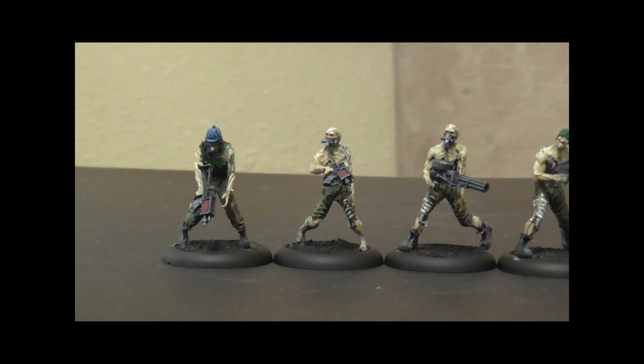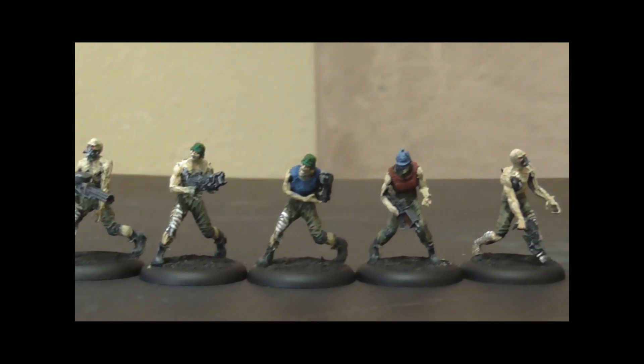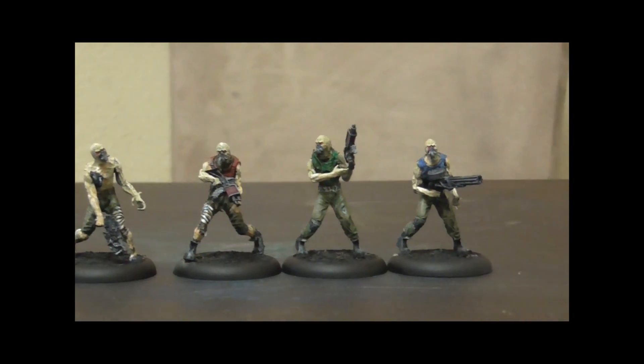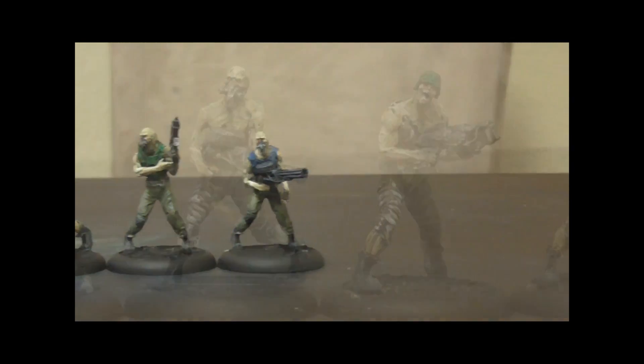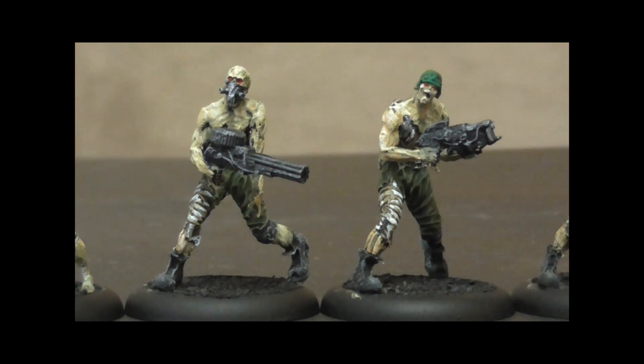The Undead Legionnaires are basically the core of the Dark Legion army at the moment. They come in boxes of five models and you can run them in squads of five to twelve. You can upgrade one or the squad leader to a Necromutant squad leader who's a little bit better with some better stats. The box comes with two different special weapons: the Valachek HMG or the Plague Dealer, which is a little mini flamethrower that they can take.